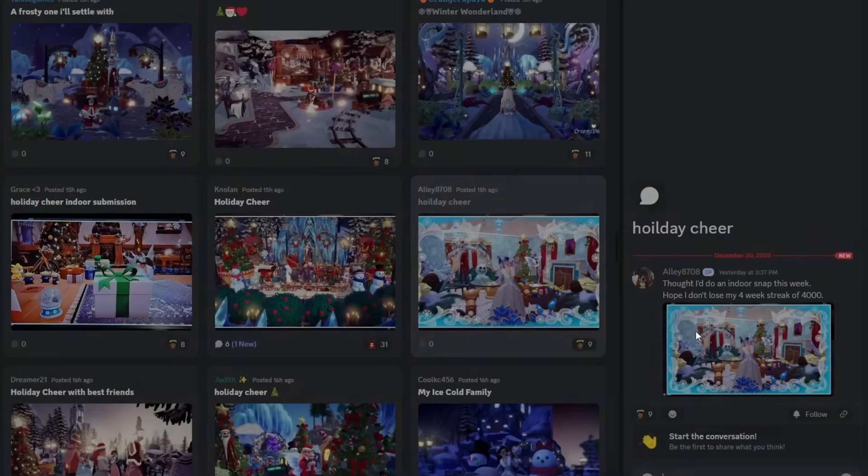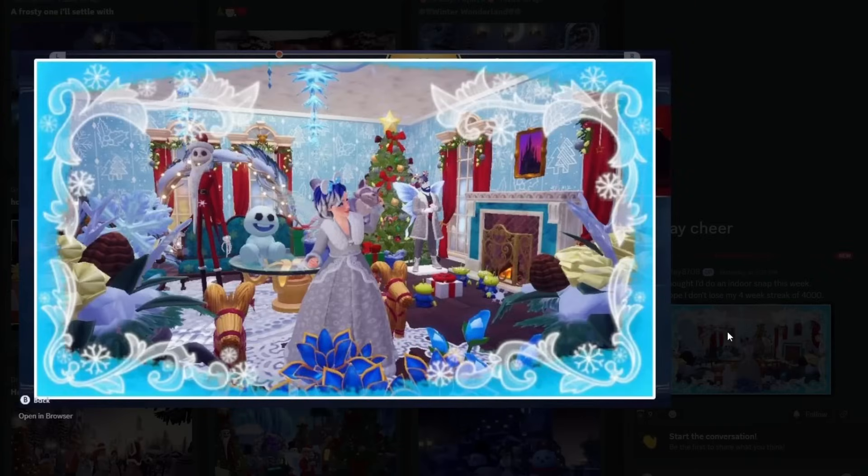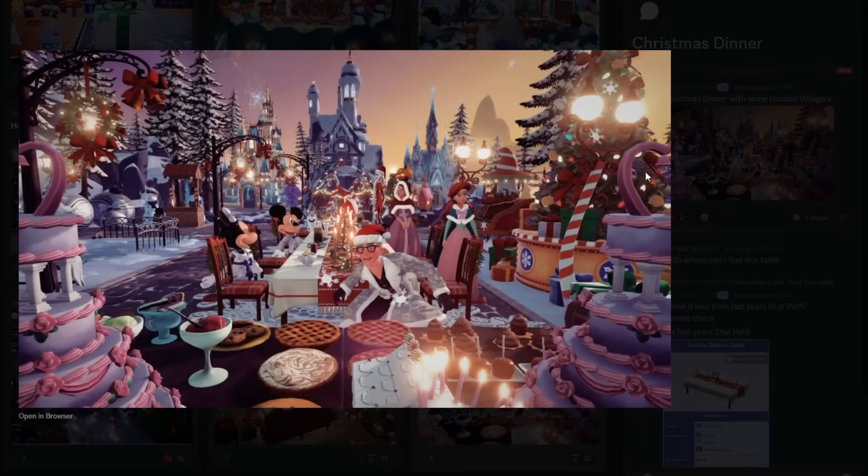We got Ali here — they thought they'd do an indoor snap this week and hope they don't lose their streak of fourth place. I don't think they will. They've got a lot going on here but it doesn't look like too much. Their character kind of looks like a Cyril's outfit — loving it. They got the little aliens by the presents, which is such a good idea. We got Jack Skellington — of course he just makes this theme, it's just perfect for him. Christmas dinner with some holiday villagers. That's the capybara pose where you're hiding the capybara, and then your character is eyeing all the food on the floor.